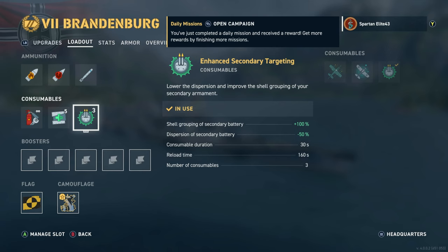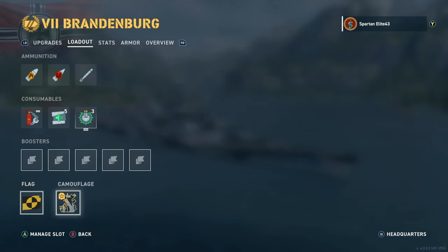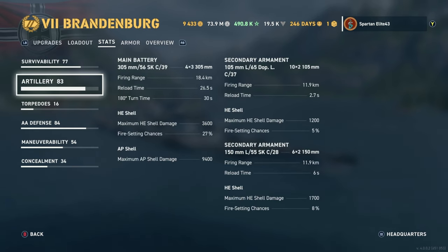For our loadout we are using the secondary battery booster — or enhanced secondary targeting consumable, whatever you want to call it. We have the Alpha Tester flag, which does nothing, it's purely cosmetic, and then the camo that comes with the ship. For survivability we have 62,920 hit points with a 23% torpedo damage reduction.